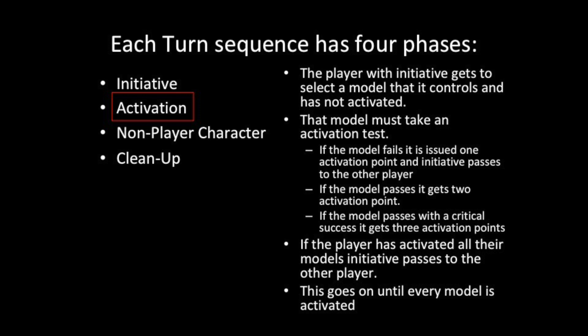First, on a failure, the model is issued one activation point, does some action, and then initiative passes to the other team. Second, on a success, the model gets issued two activation points, uses them, and the player can test the next model on their team.